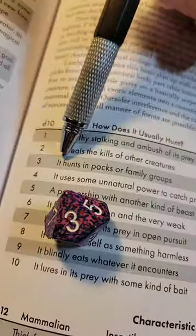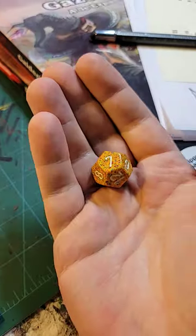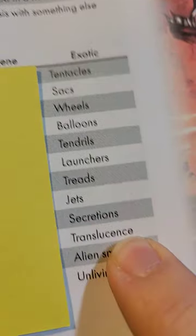So it has many limbs yet is limbless — we'll figure it out. It's not dead yet because it's newly introduced to the area, and it hunts in packs or family groups. We got one more hint: it's translucent.